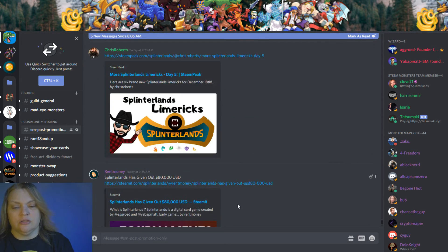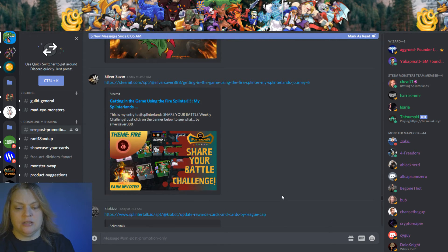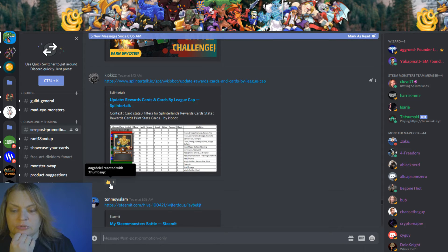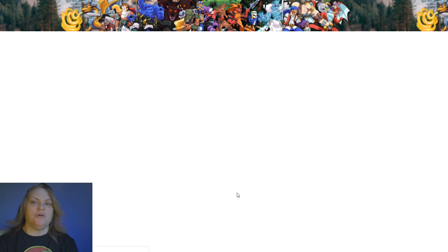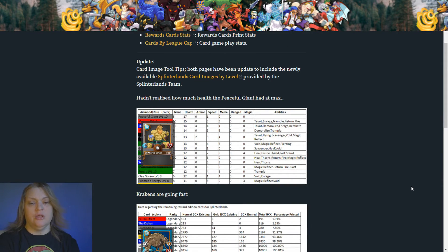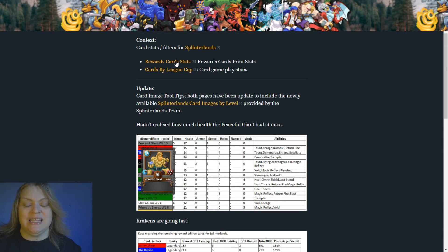I go through the Discord post promotion channel every day and check for great Splinterlands posts. Drop your link in there. Here's one right here — this is Keo Kids. He hasn't posted in a long time but he does amazing work, giving people awesome information. He pulls all this code and gets the stats — this is the rewards card stats, cards by level cap. He deserves a hundred percent upvote.